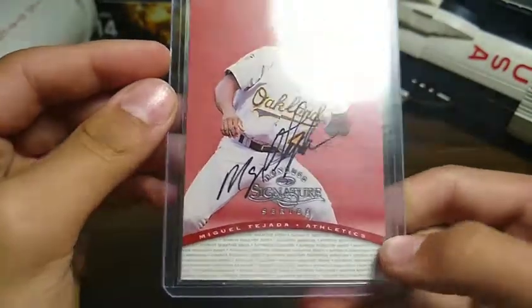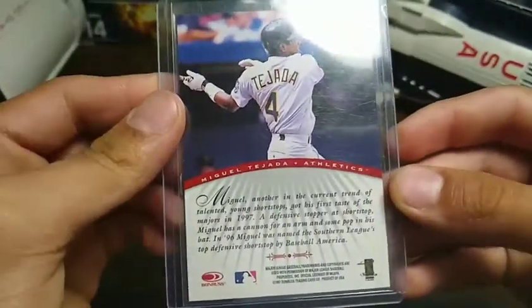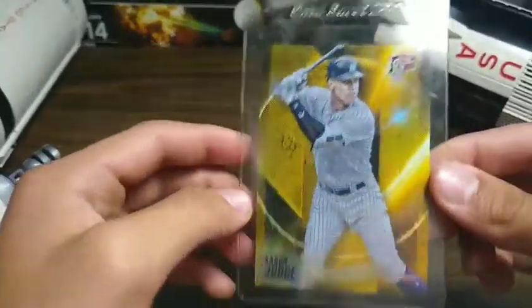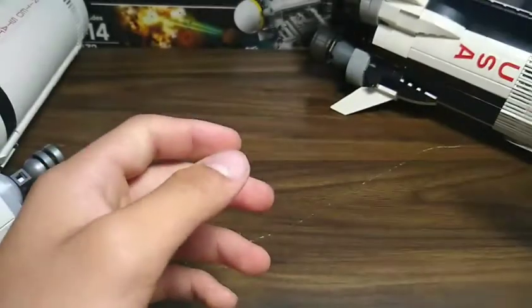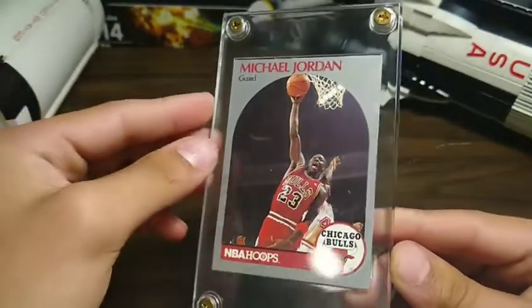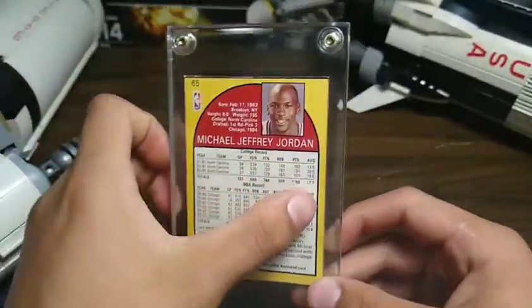Next we have a card that's just been signed on Signature Series — Don Russ — just an average autograph card. Here we have an Aaron Judge card, kind of holographic, not really; it's numbered at 300. But another Luca card too. And we have a Michael Jordan card, Chicago Bulls — got Jordan right here, Michael Jeffrey Jordan.